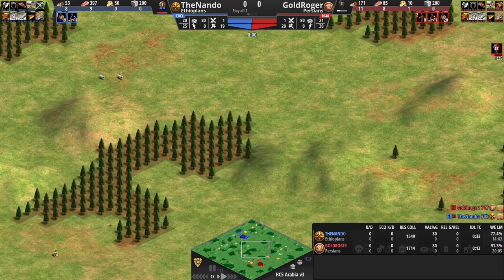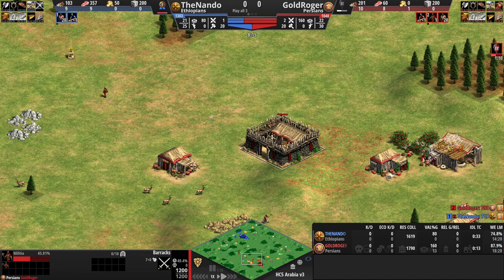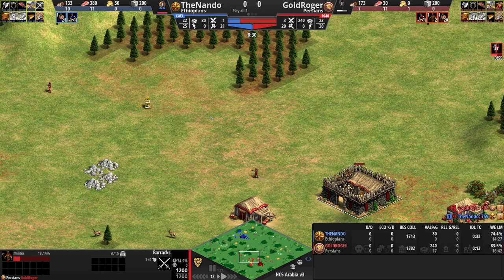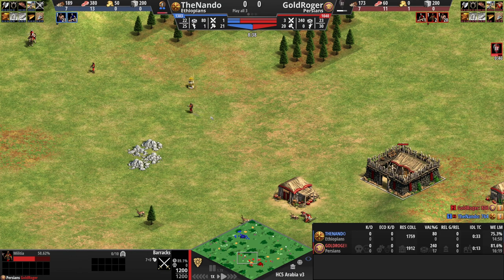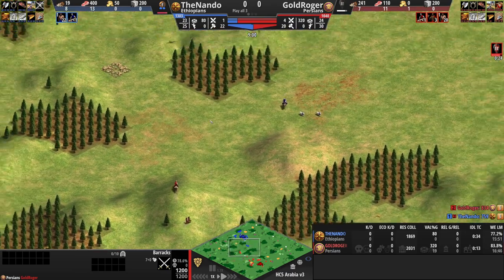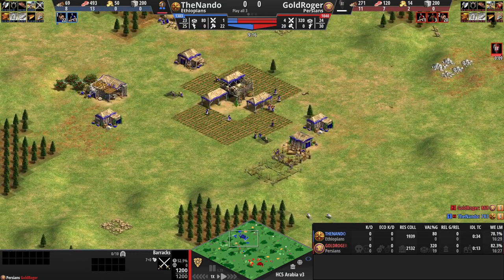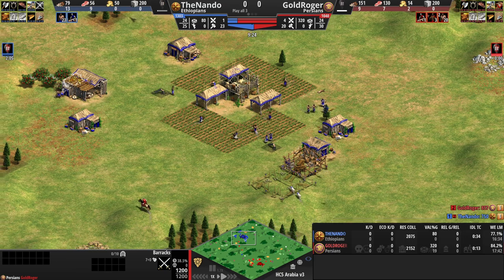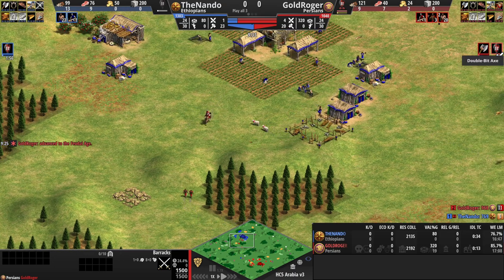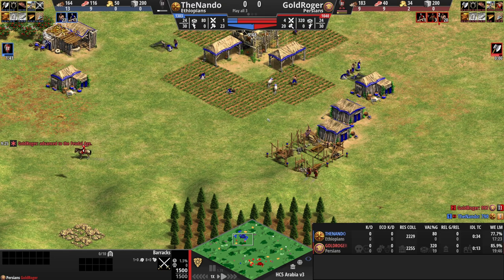Gold Roger goes with 20 villagers — one more than usual for feudal — but he goes for some barracks and a militia push. This is what Gold Roger is famous for: not militia specifically, but wonky, crazy plays. He likes to make the game chaotic. He almost stole my sheep there. I finally found my sheep — I was so relieved — but I still haven't clicked up to feudal, and I have six farms already. He's feudal, he clicks double-bit axe right away — that was a good call.